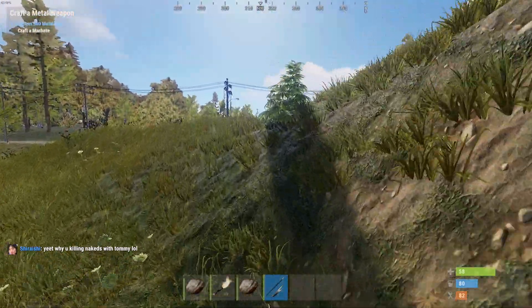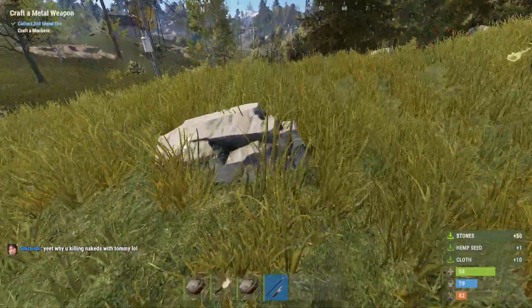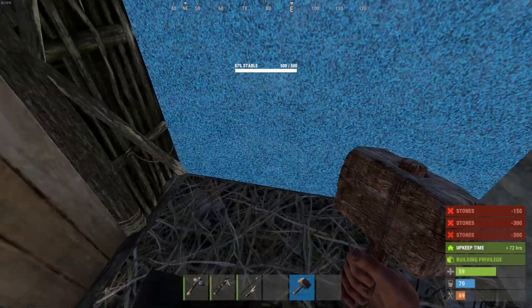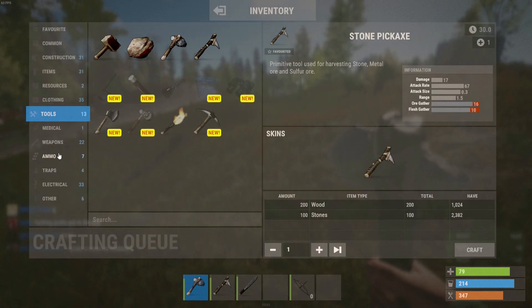Rust is an open-world multiplayer-only survive-a-thon developed by Facepunch Studios. Released February 2018, Rust had previously spent four and a half years being tweaked and polished in early access. Rust remains the gold standard of an early access done right.